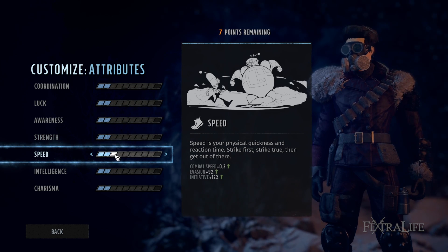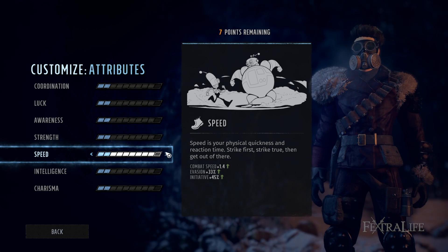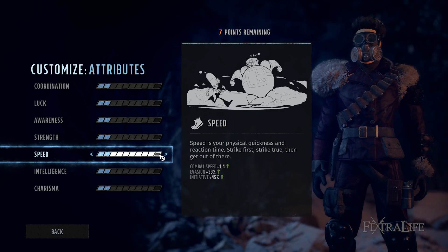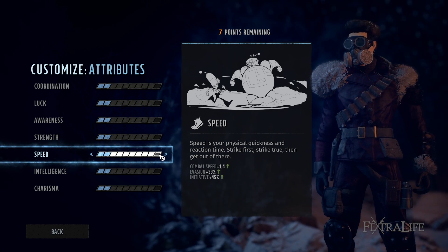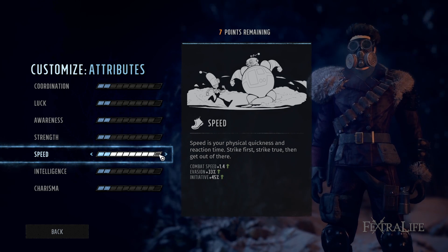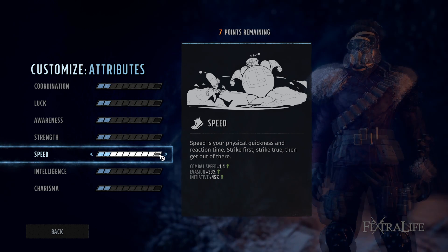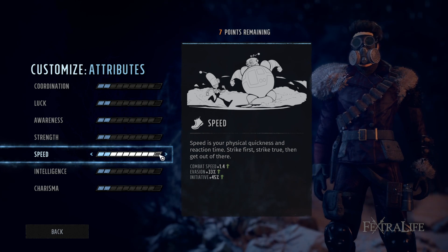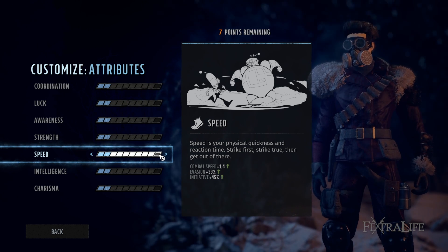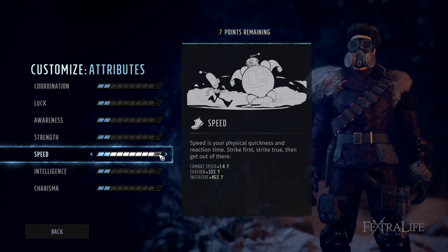Speed is a very important attribute for any build. It increases your combat speed — how far you can move with each action point. Melee characters need lots of combat speed to reach their target and still have action points to attack, otherwise they move all the way across the map and get blown away on the enemy's turn. It also gives evasion, making you harder to hit, which is good for any build. Frontline characters especially need some speed since they get shot at more often.